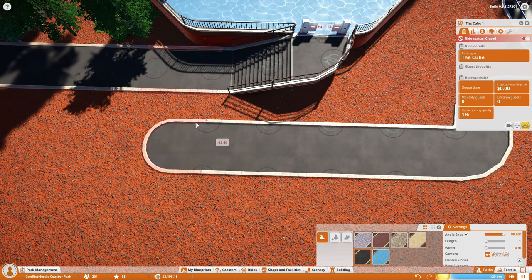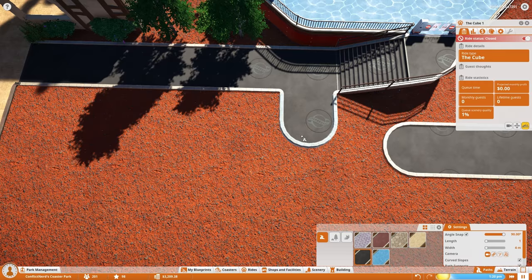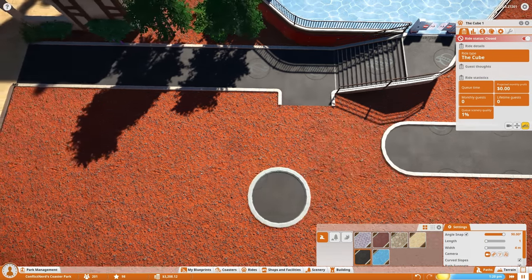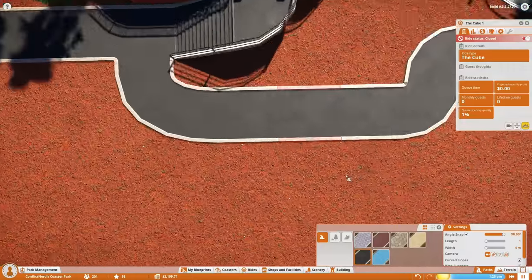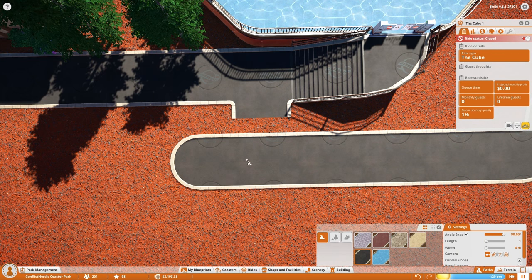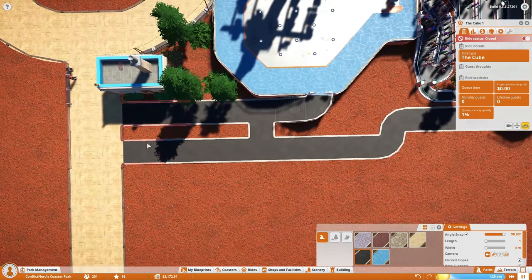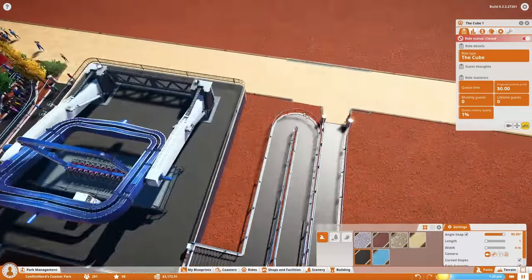Let's just bring this the whole way down here. Unfortunately I can't get the right angle I'd want there, which is all sorts of annoying, but let's bring that back a little bit and run this pathway straight into this one. It's not going to let me do the corner the way I'd want to, but it does the job. That can come down like this, connect to there, and I can put some trees and stuff in that little gap — so I think it works. I can decorate this little space as well, and it means we have another ride.